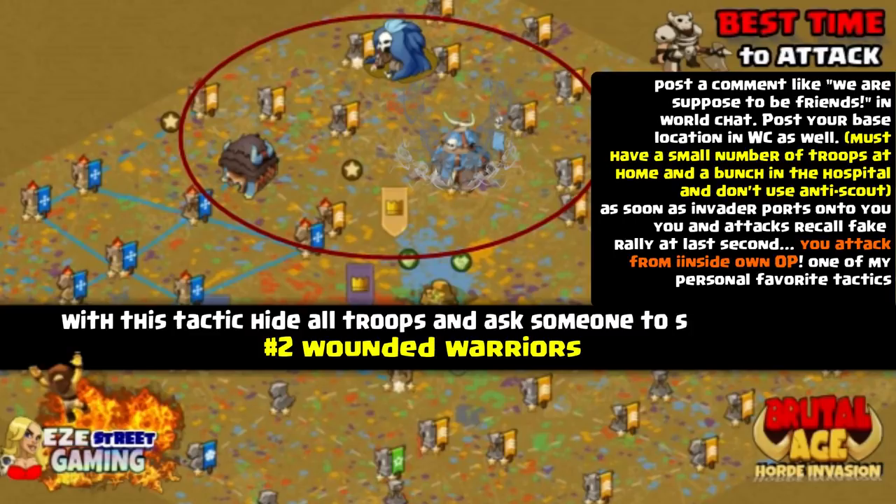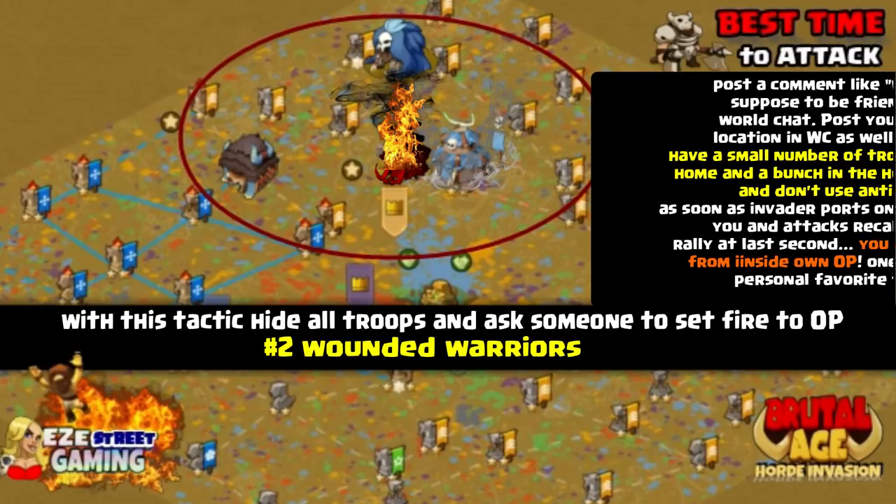I like to call this the Wounded Warriors, and you get to do a little acting with this tactic. You hide all of your troops, you have someone else on your server set fire to your outpost, then you'll post it on world chat and complain on world chat saying that you thought you guys were friends and why would they do this to you. You have to make sure you have some troops in the hospital and a small amount of troops at home. That way when the invaders get there they can scout you — they'll see that there's something there, that you must have just got attacked. They'll port right on top of you, and as soon as they do, you will recall the fake rally and be able to attack them from within your own outpost. Just be careful — if a 300 million player ports onto you, you better just back off.